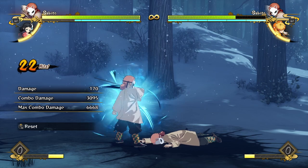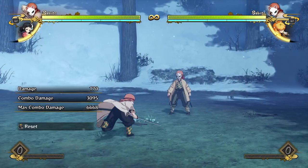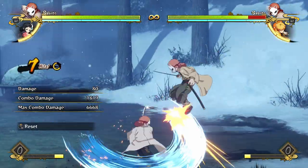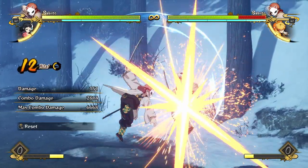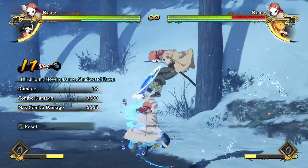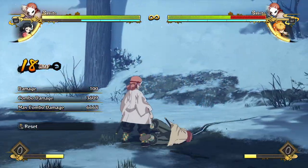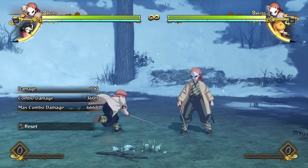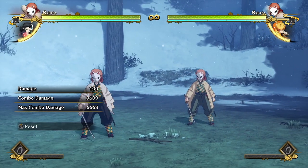With the hard knockdown from waterfall basin, you have some time to build meter. Or if you have an aerial combo where you're hitting the opponent from the air, you can do your aerial flowing dance, which also leads to a hard knockdown where you can build some meter. So if you need meter, there are ways to get it back.